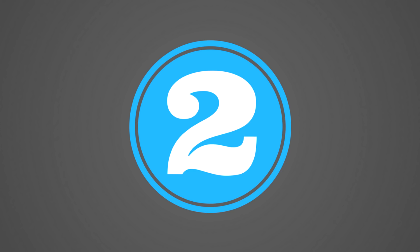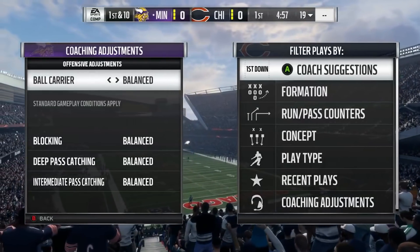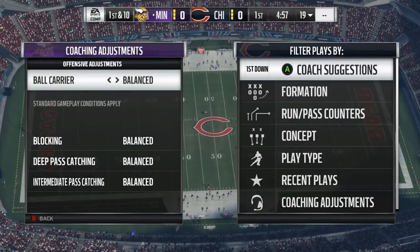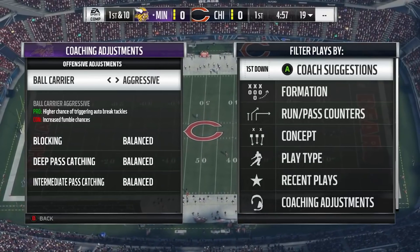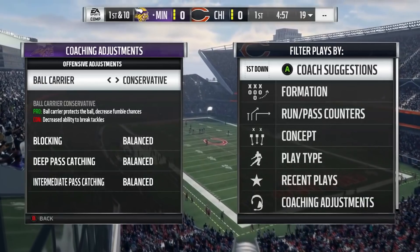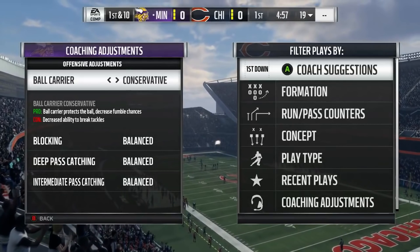Moving on to number two: coaching adjustments. Again, something that was so hyped coming into this year — something we had in NCAA in the past. Anybody that played NCAA loved this feature. You could set your pass rush to aggressive or conservative depending on what the game script called for. You could tell defenders to play aggressive against the ball in the air, tell your run blockers to block more aggressively, or tell your running back to play conservative and cover the ball. All really good things that definitely should have been in Madden.